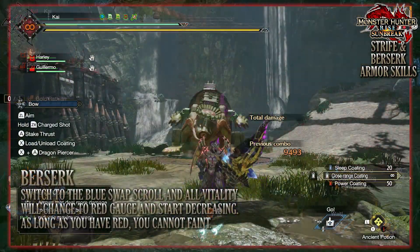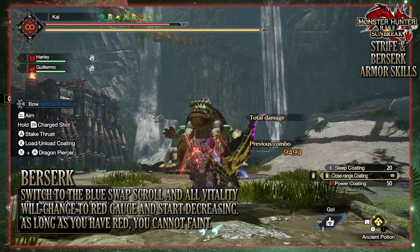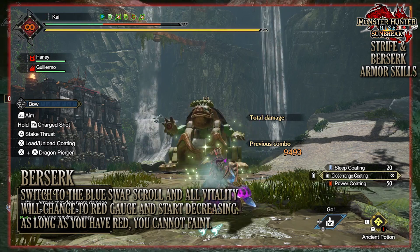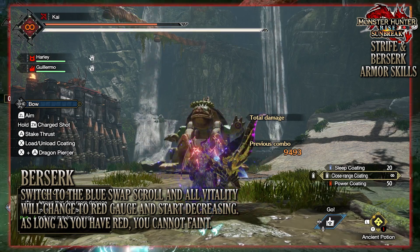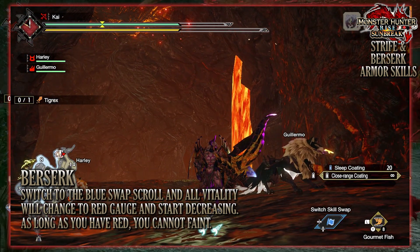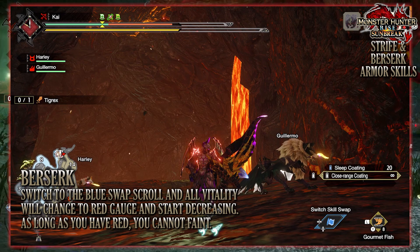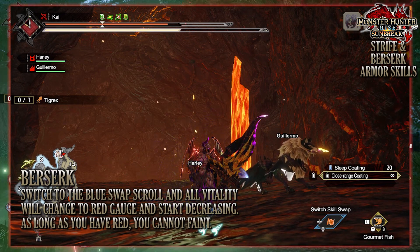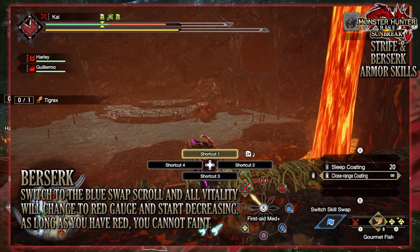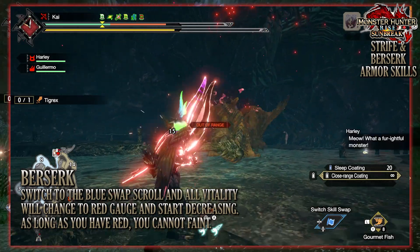Berserk is another skill found on the Chaotic Gormagala armor set and can go up to level 2. Berserk is a skill that activates when you switch to your blue switch skill scroll. When this happens, your entire vitality — your health bar — will turn red. This at first looks very risky, but it is quite useful. Whilst you're equipped with the blue scroll and you have that massive red health bar, you'll notice that it starts decreasing over time. Berserk at level 2 basically just reduces the gradual health depletion. Additionally, when you take a hit from a monster, depending on the strength of that hit, the health drain will increase.